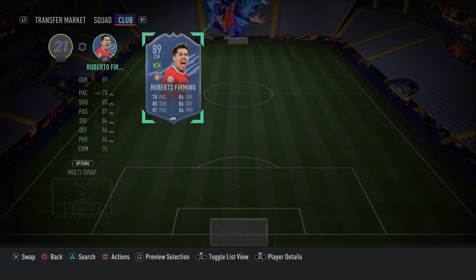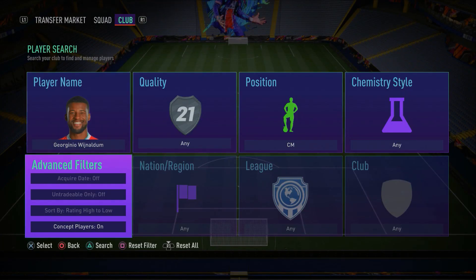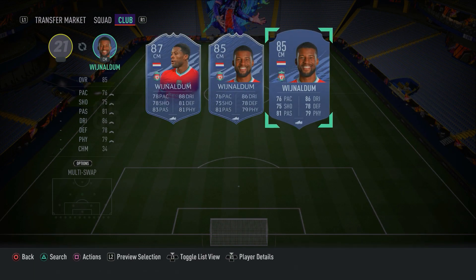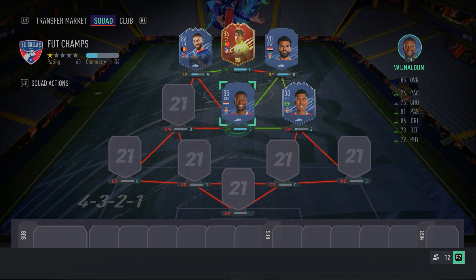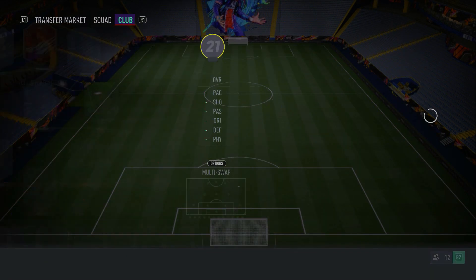Moving on to the central center mid position, we have another Liverpool player — Gini Wijnaldum. A fantastic card that I like to use a lot in FIFA because he's just so good at everything — the perfect box-to-box midfielder. Four-star skill moves, four-star weak foot, high work rates, good in attack, good in defence, good on the ball. High agility, balance, ball control, dribbling, and composure. Having a player like him in your team really improves your gameplay massively because he's reliable in every game situation. You can trust Wijnaldum to finish, and you can trust him to make a tackle. Make sure you guys go ahead and pick him up.